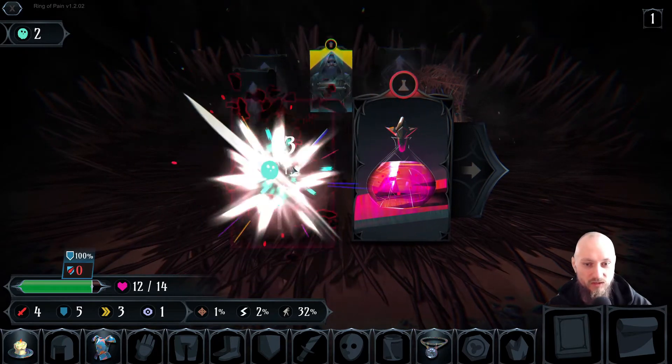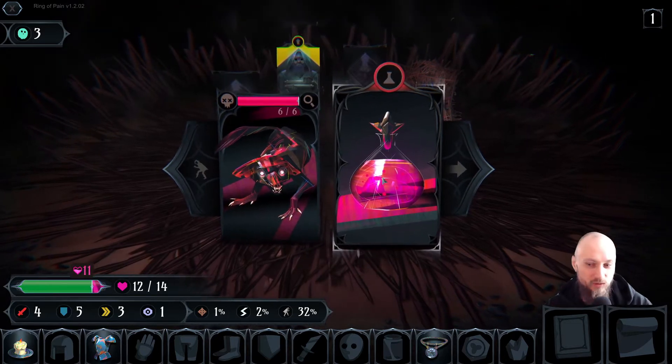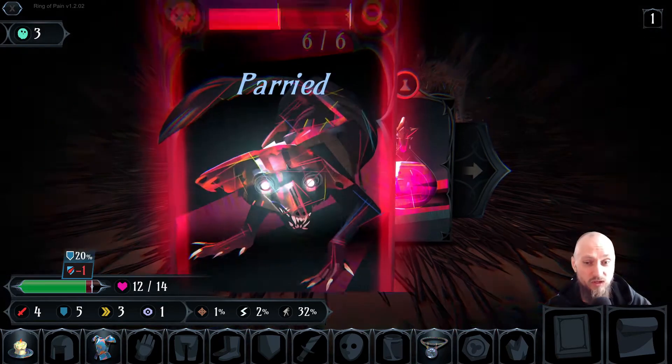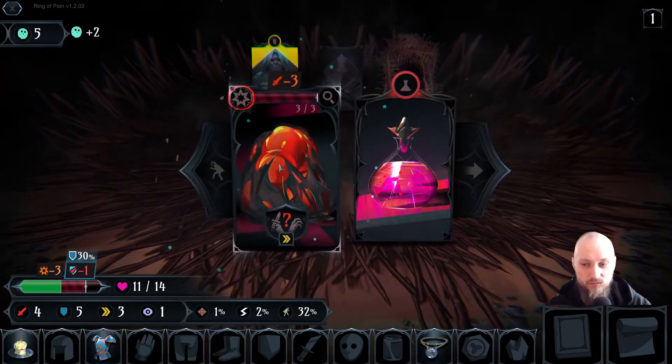That's another way to kill the rats right off the bat. We do have a crazy big healing pot here on this first floor — I'm calling them floors, but it's not a floor, it's a ring. First ring. And we have a bomb.